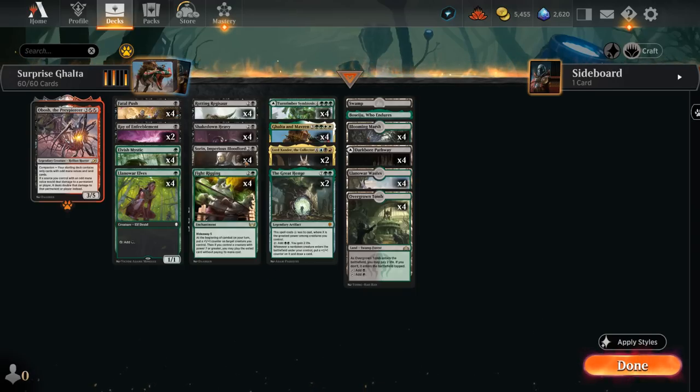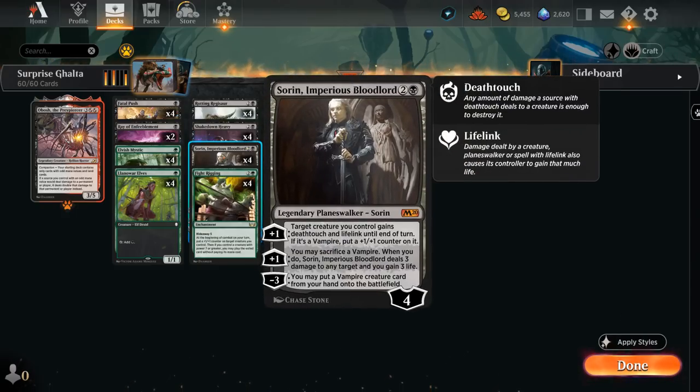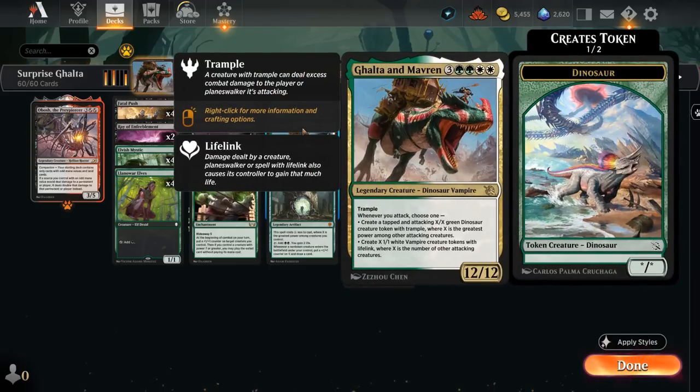This deck has an interesting twist — we're playing with Sorin alongside Galta and Mavern. While Galta and Mavern is mostly a dinosaur, there's also a tiny vampire riding Galta, which is why we can cheat it into play as early as turn two using Sorin Imperious Bloodlord's minus-three ability, letting us put a vampire creature card from our hand onto the battlefield. We then get a 12/12 trampler that, whenever we attack, lets us choose one: create a tapped and attacking X/X green dinosaur creature token with trample, where X is the greatest power among other attacking creatures.